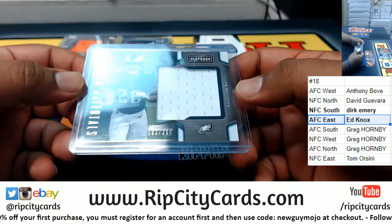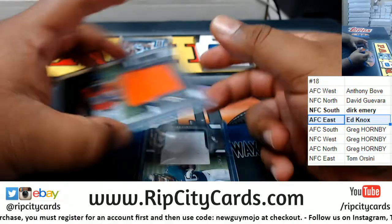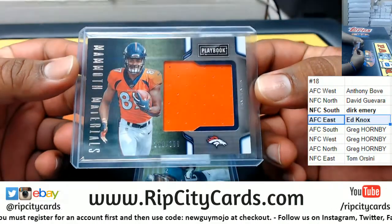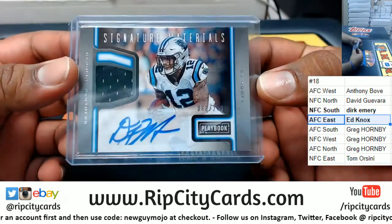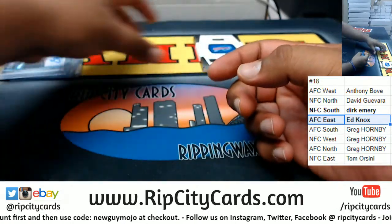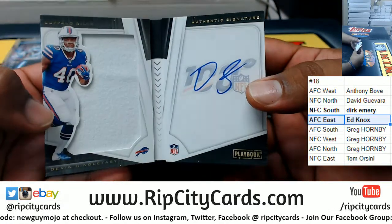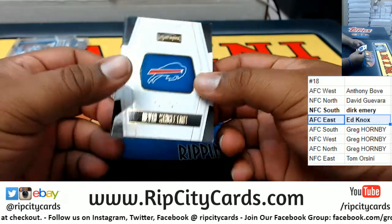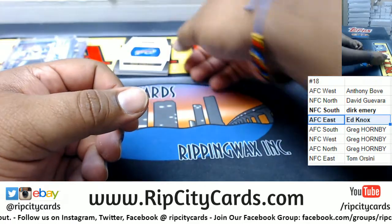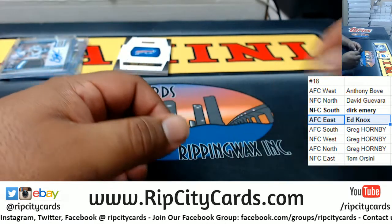Let's review real quick: a Miles Sanders patch to $2.99, Eagles; a Noah Fant autograph to $2.99, Broncos; a DJ Moore rookie patch auto to $2.49; and a Devin Singletary to $1.25, Bills. Dirk, I'll get you another one — the one I just had is all cut up, so I'll save you a better one, just remind me.